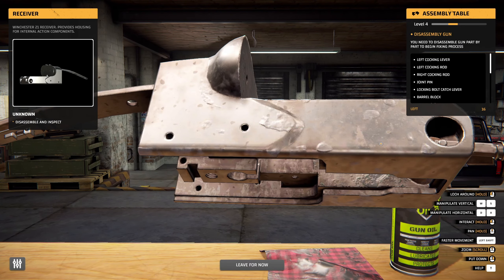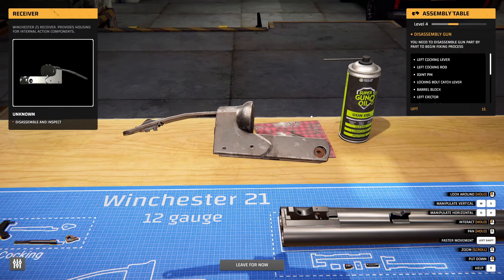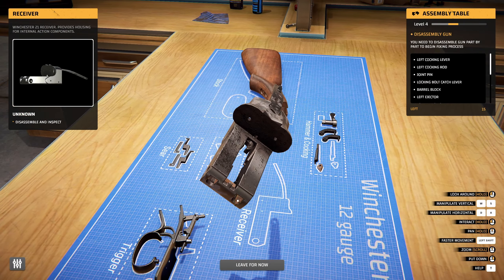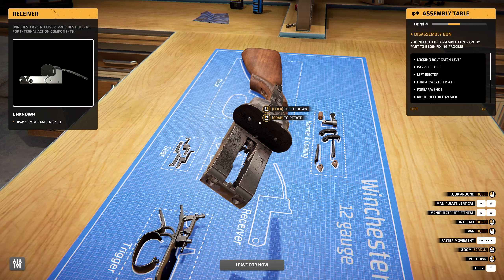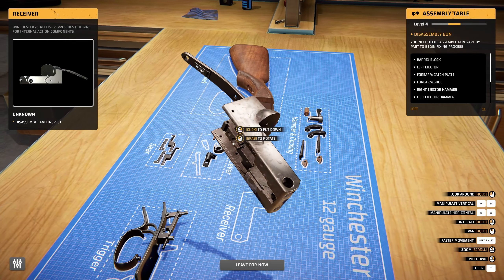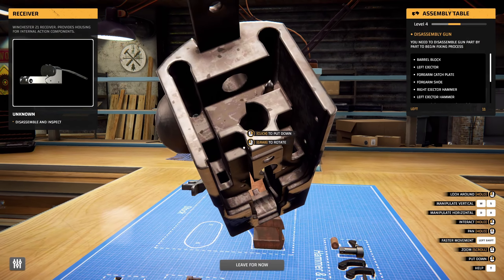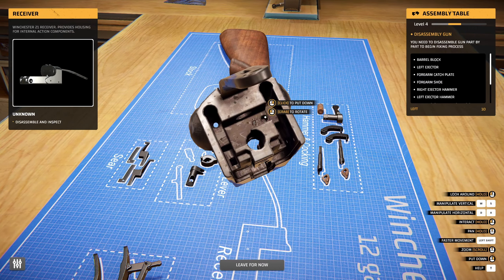Right cocking rod - another one of my nicknames in high school. Let's pick it up and rotate around. Looks like we've got some broken bits and bobs right here. Take that out and that off. Boy, there's way more bits in here than I thought there was going to be. I think that's everything off of this receiver - oh wait, there we go. Take that out. Oh wait, what do we got here - top level plunger. We're taking that off.